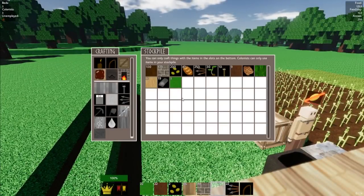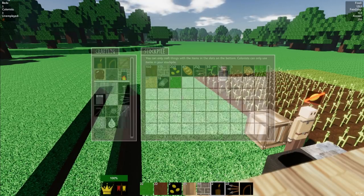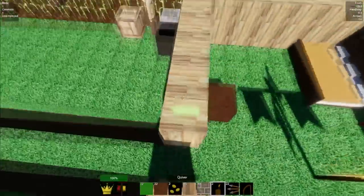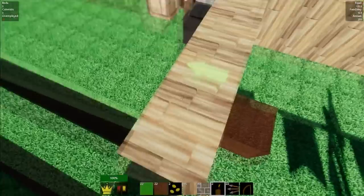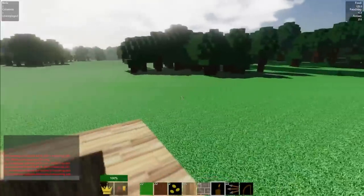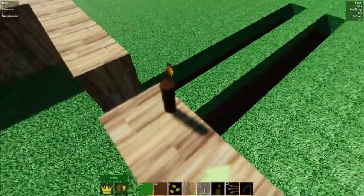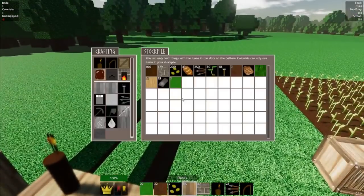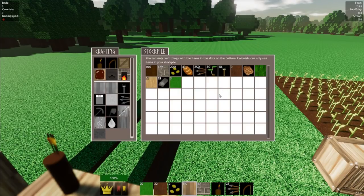A guard is placed by making a quiver. In this base I would place it up here so he'd be shooting anything that comes nearby. Obviously you'll need a lot of guards eventually. We need to craft arrows and make sure there are always arrows for our guards, especially if we're playing on the 24/7 zombie setting where zombies attack during the day as well.